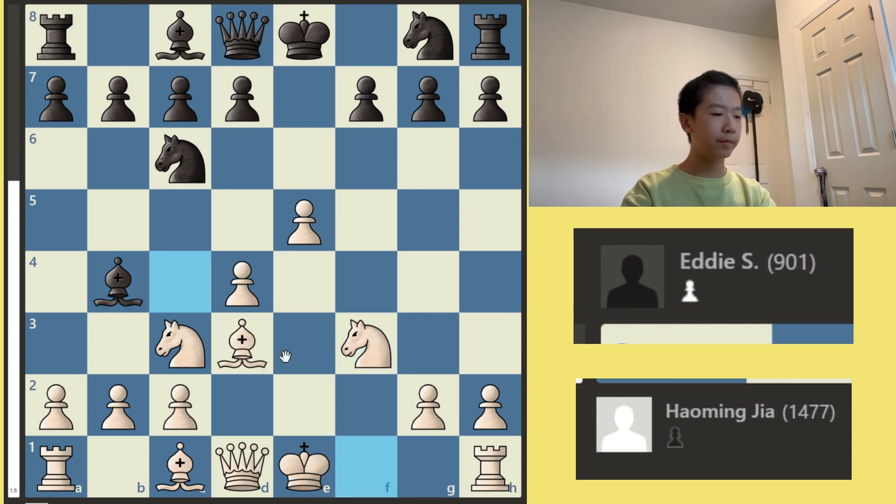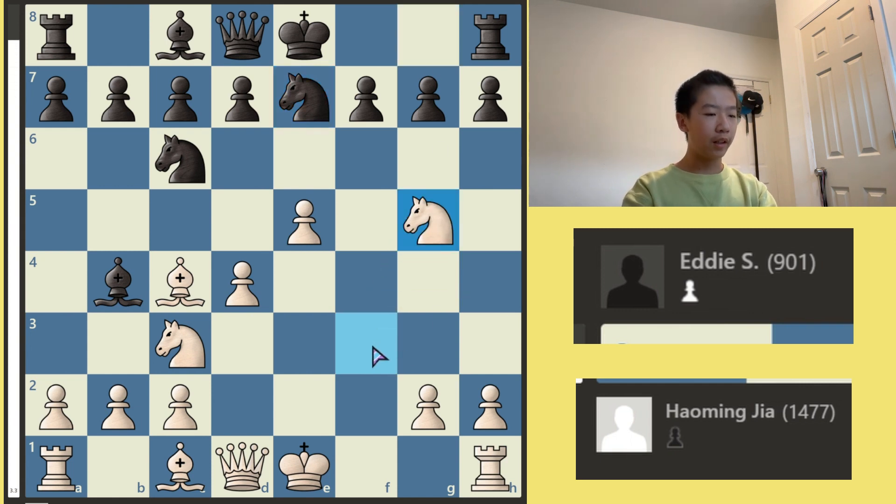Bishop B4, Bishop C4, preparing to castle. Knight E7, Knight G7, and now I play Knight to G5. Knight G5 threatens to take on F7 both with the Knight and the Bishop. For example, in this position, Knight F7 would probably be better because it just literally traps the Queen, but Bishop takes F7 is also really good because you can bring the Queen in, castle, and this is really powerful.